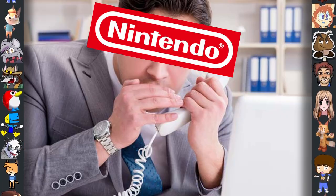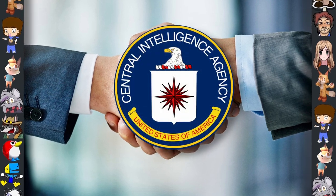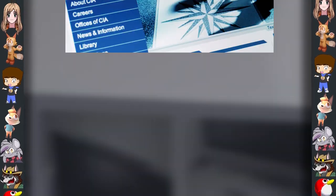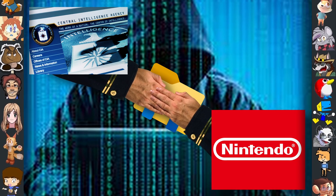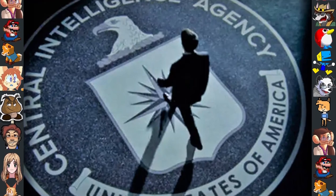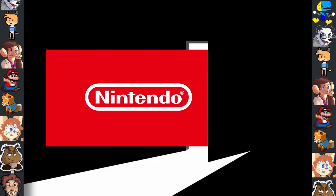Did you know? Back in 2006, Nintendo made a deal with the Central Intelligence Agency. The CIA gives them the names and locations of people who pirate their games, and in return, Nintendo gives them a backdoor into their systems.